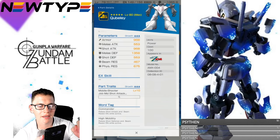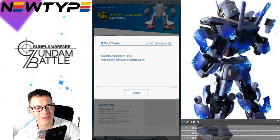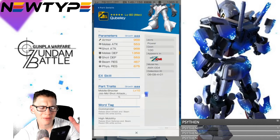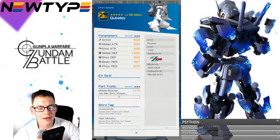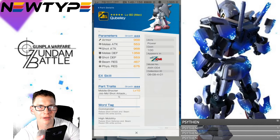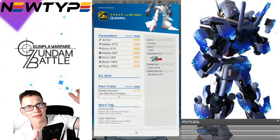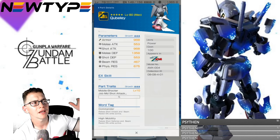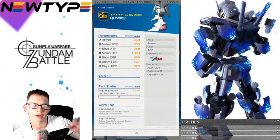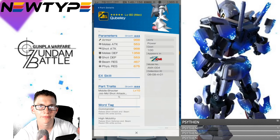Now looking at the legs, you're going to have more melee defense. Middle shooter job: mid shot attack raised 20%. That's actually pretty damn good — you have to be in a certain range to utilize it, but if you get within that range you definitely get that buff. You can check your cursor in the settings to see which range is long, mid, and close range. Whenever you do these type of attacks within mid range, you'll get that buff.